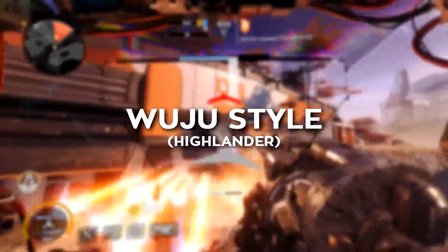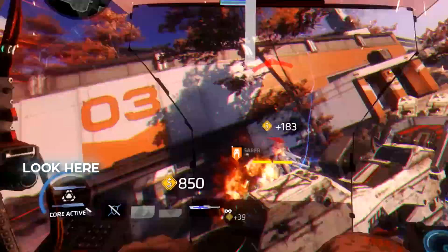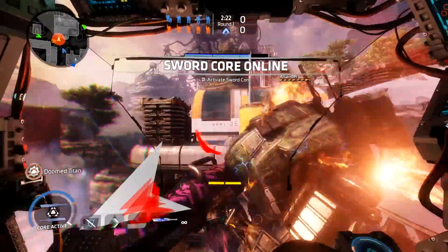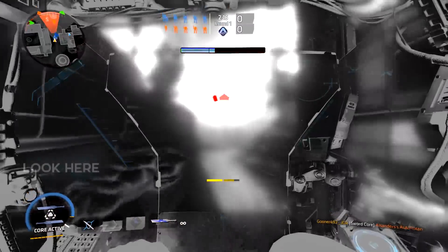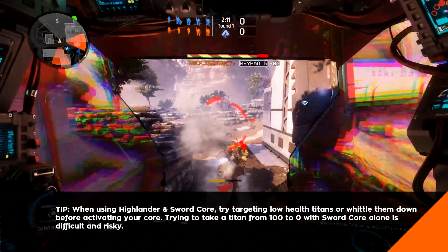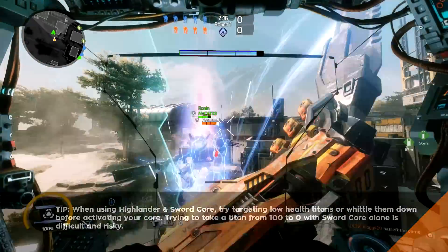Last but certainly not least, we have Highlander. This kit extends the duration of your Sword Core after scoring a Titan kill. It's an extremely potent effect, but it's not always easy to pull off. Sword Core puts you in a lot of danger and sometimes scoring a kill while it's active isn't an option. Highlander has an insane potential to explode into a chain of glorious kills, but the chances of that happening are very slim if you aren't coordinated with your team or a god-tier Ronin pilot like our good friend Lord Zia.